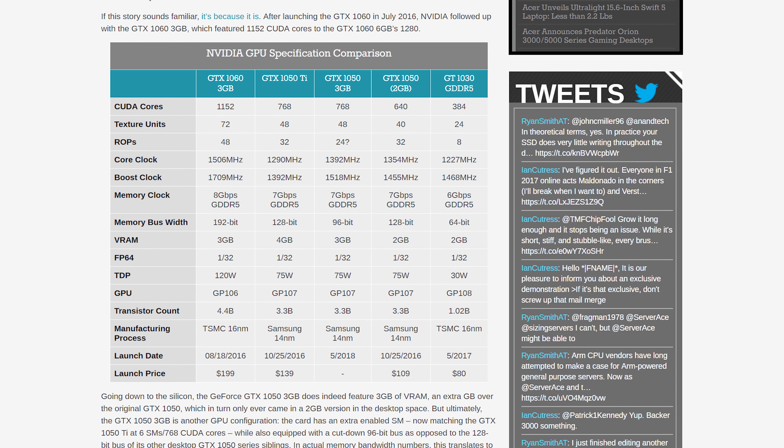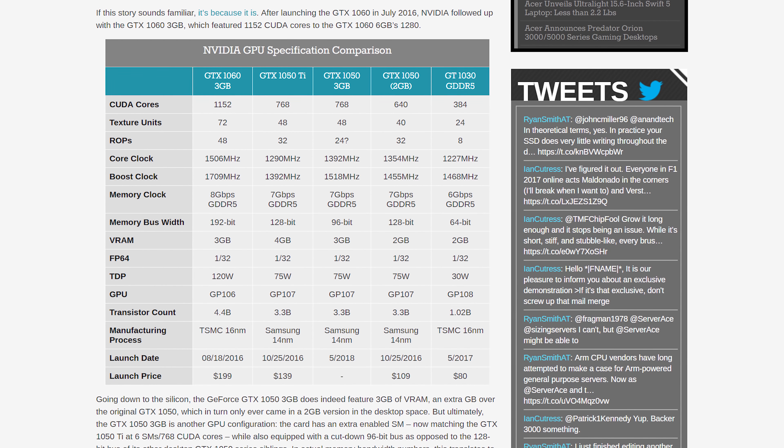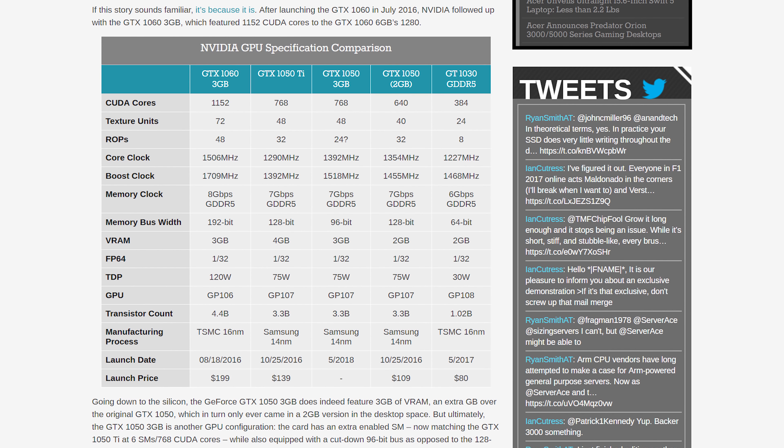The original GTX 1050 is a cut-down version of Nvidia's GP107, featuring 640 CUDA cores. The GTX 1050 3GB, however, has 768 CUDA cores, the same as the GTX 1050 Ti. However, unlike the 1050 Ti, we're looking at a 96-bit memory bus and potentially just 24 ROPs, which is lower than the 128-bit bus and 32 ROPs you get with both the 1050 Ti and original 1050.